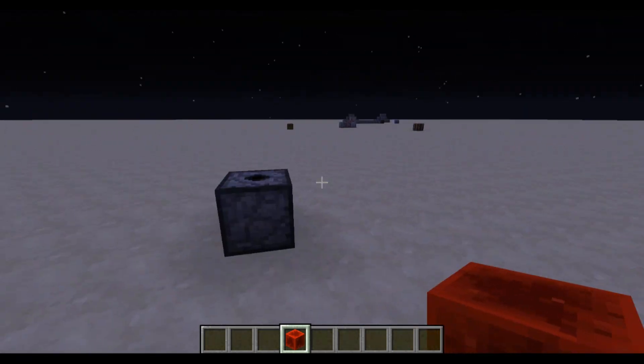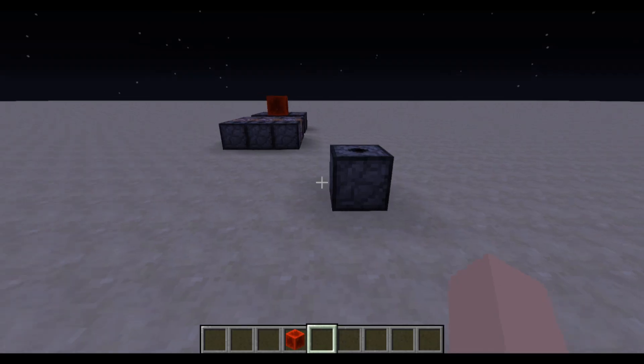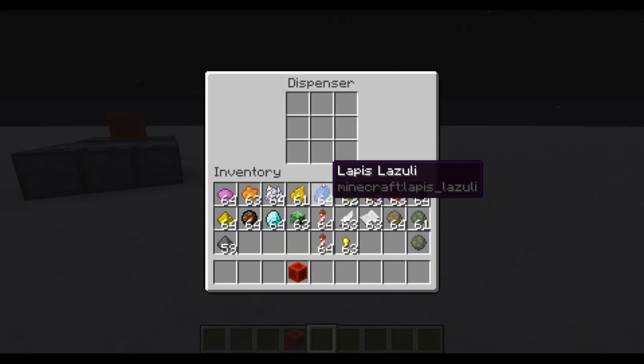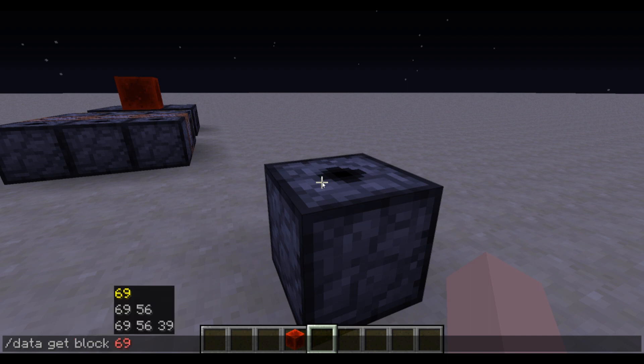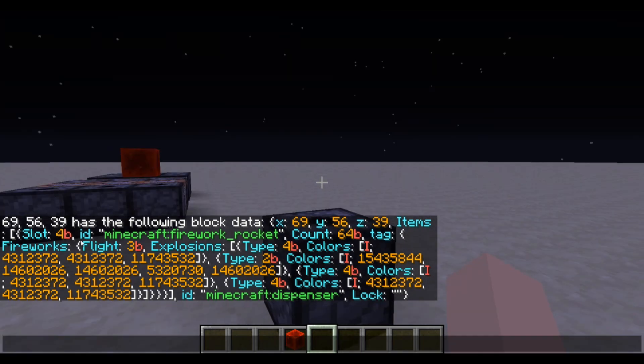So this is the simplest way for you to take a crafted firework you have and make it fire off forever. First of all, you have to figure out what your firework is. I find the easiest way to do this — since you'll already be using a dispenser — just place a dispenser and then run slash data get block, then tab, tab, tab in those coordinates. And that's all you really need to do, because then you'll see we get what looks really complicated but is actually pretty simple.